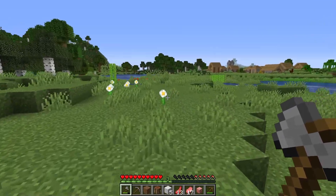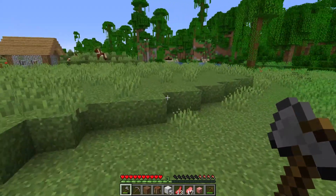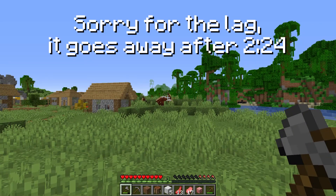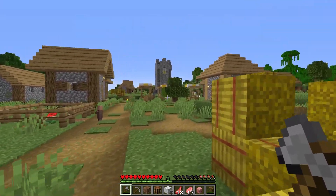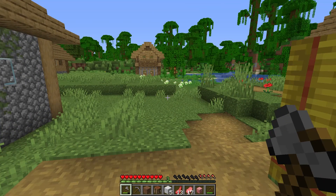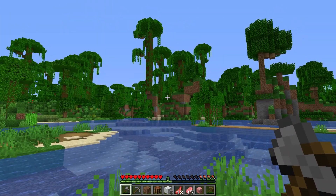Yeah, if you want to use these, there's a link in the description. This is a pretty sweet area — we got a nice jungle over here and then a huge village. Tons of hay bales. I feel like we got to stick around this area. Oh, there's some watermelon over there. Maybe we stick to the jungle — this area is really cool. Build like a tree house in the jungle or something.